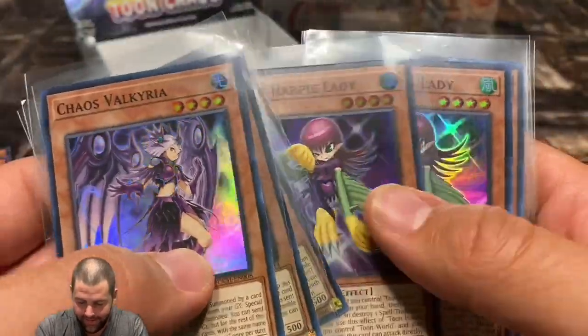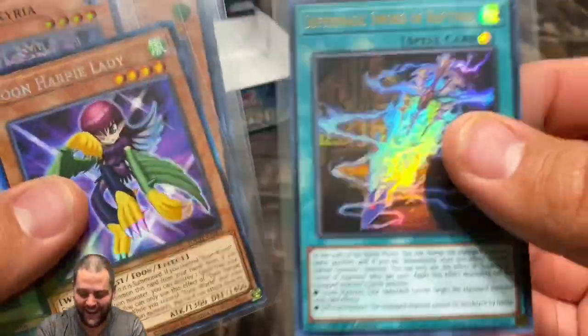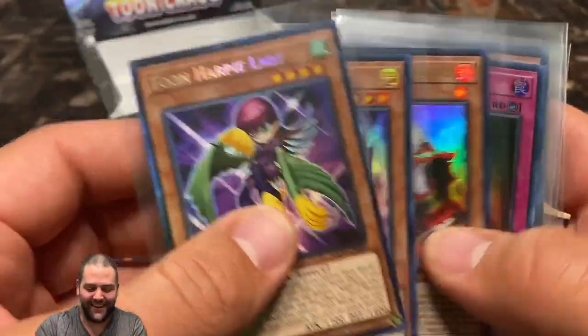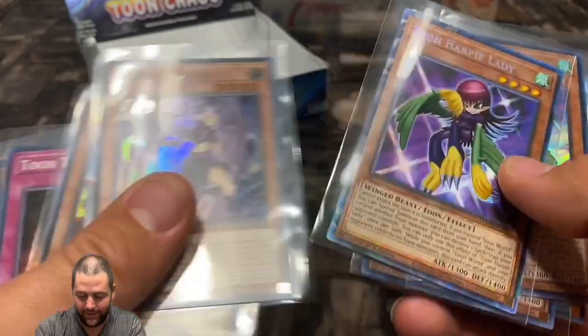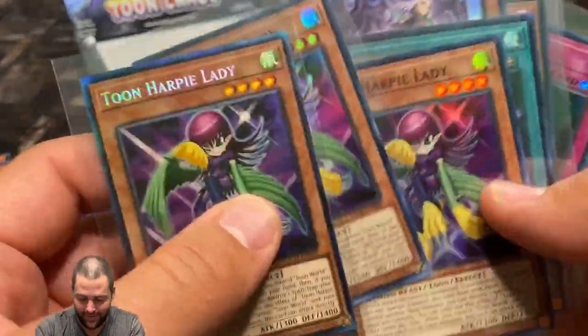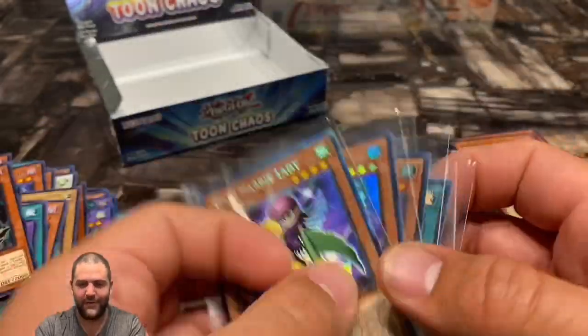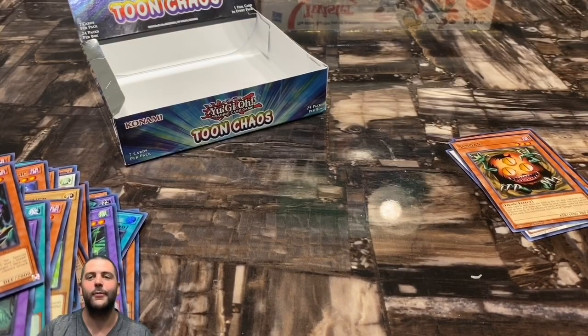Let's look at some of our main pulls. Hands down, Toon Harpy Lady — look at that, collector's rare pulled in the very first pack! I was debating if we should open the whole box — maybe we should have called it a day. But we got two or three Toon Harpy Ladies, one of them being the collector's rare. That was the Toon Chaos first edition booster box opening — hope you guys enjoyed it. Please like, subscribe, leave a comment, and hope you guys have a great week!